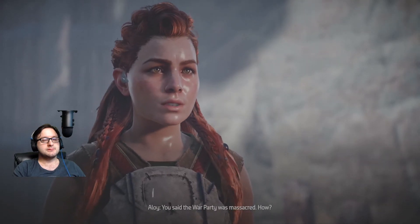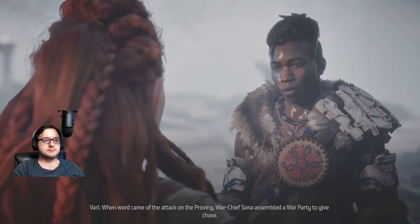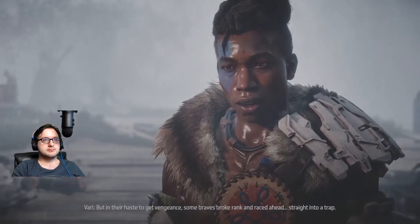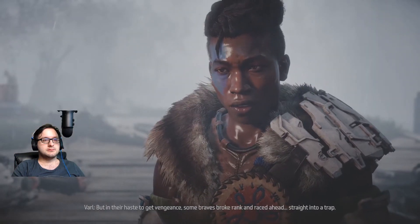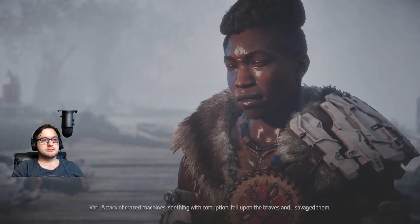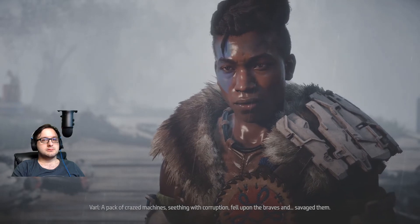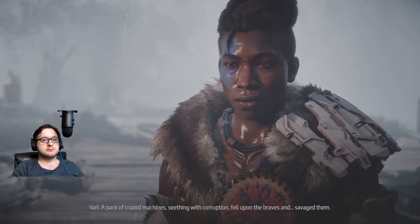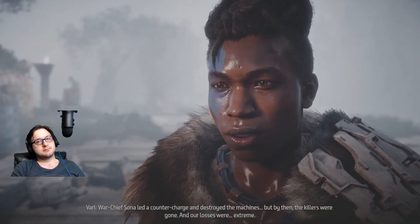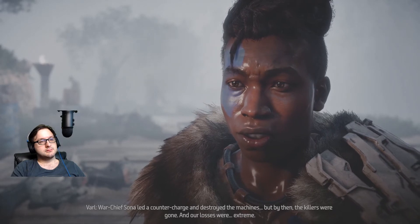'You said the war party was massacred — how? When word came of the attack on the Proving, Warchief Sona assembled a war party to give chase. But in their haste to get vengeance, some braves broke rank and raced ahead straight into a trap. A pack of crazed machines, seething with corruption, fell upon the braves and savaged them. Warchief Sona led a countercharge and destroyed the machines, but by then the killers were gone and our losses were extreme.'